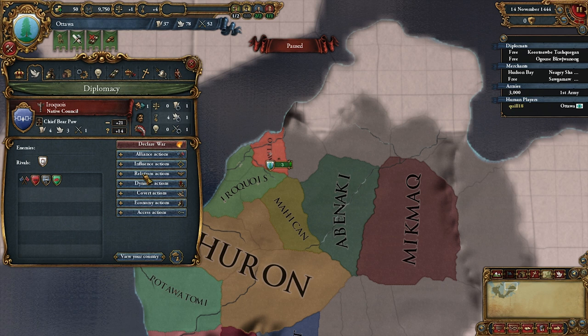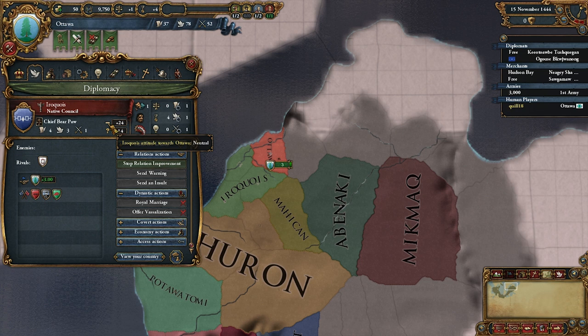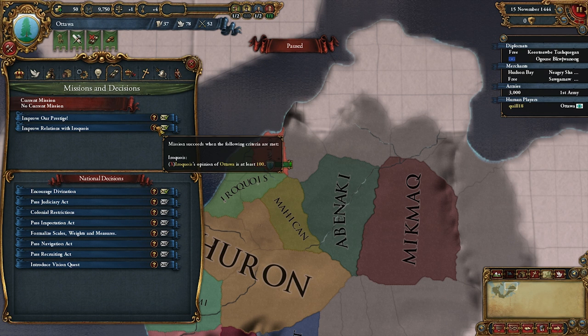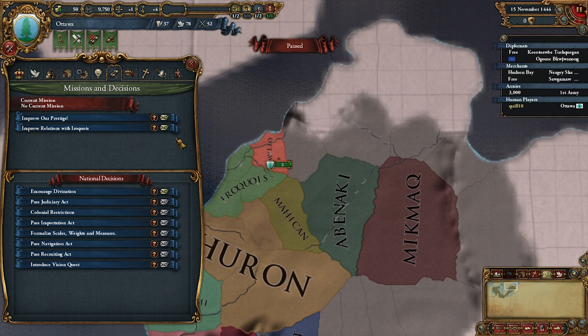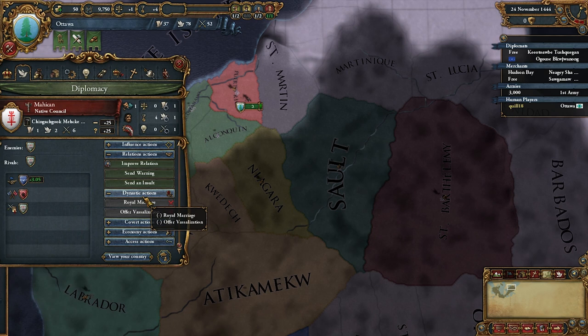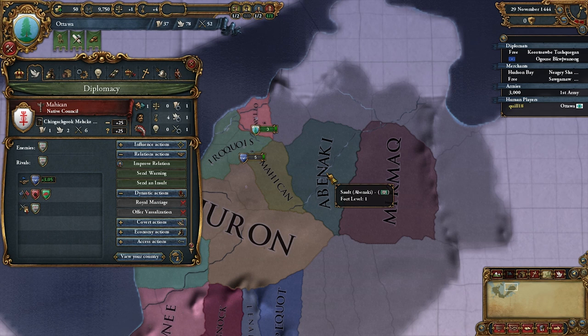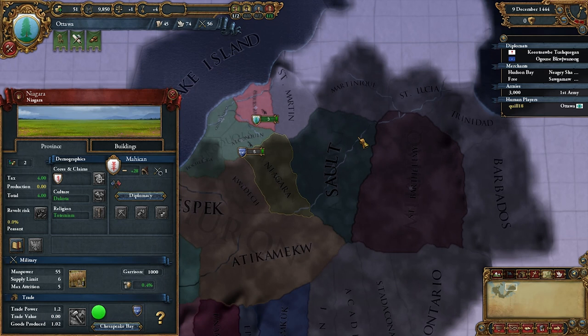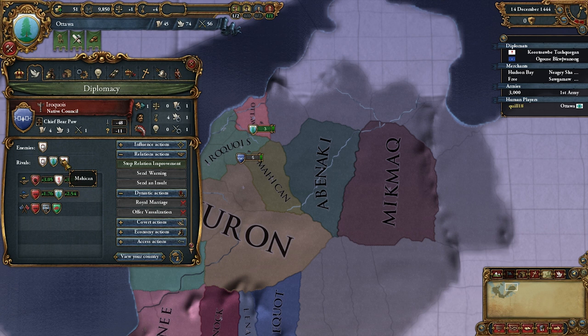We're going to let time tick slowly at first to see what the Iroquois might do. They've already mass-allied with three people. We'll send improved relations right away. My alliance quest went away right away — very annoying. I only get three prestige from making friends with the Iroquois. We do get plus one stability from gaining prestige, so I'll take this quest. But the Iroquois have rivaled me — you bastards. So let's see if we can't make friends with the Hurons instead.